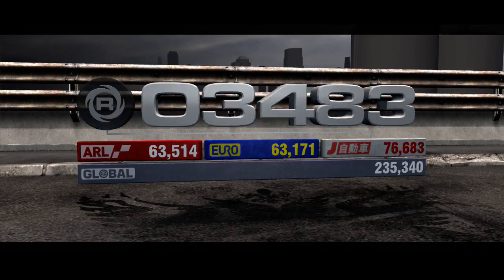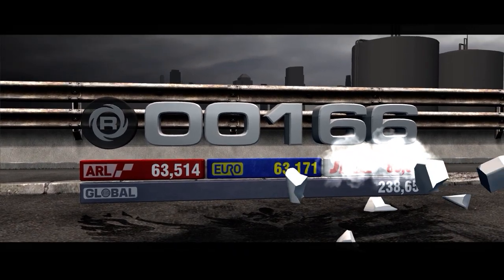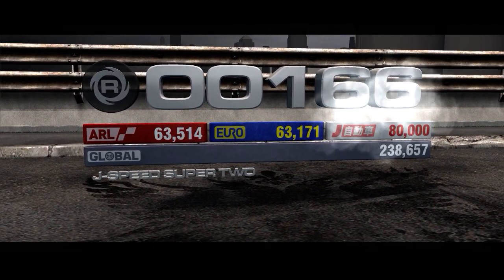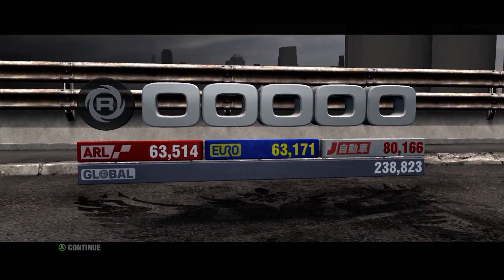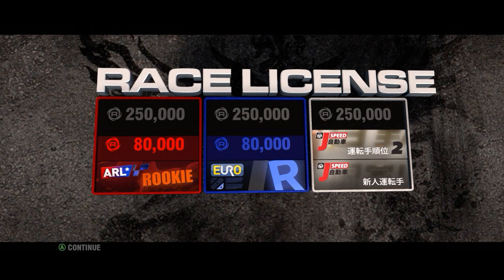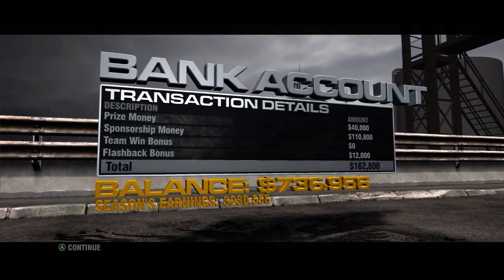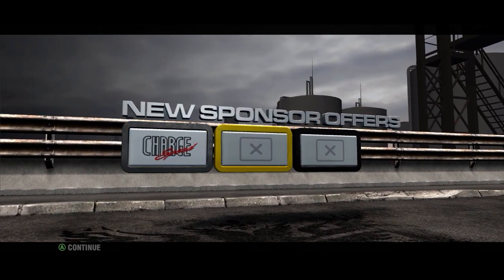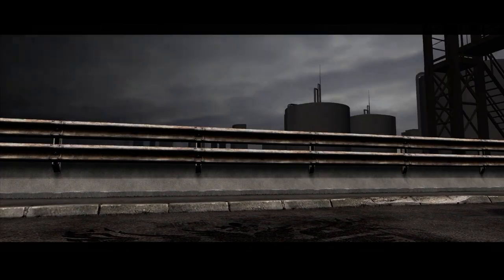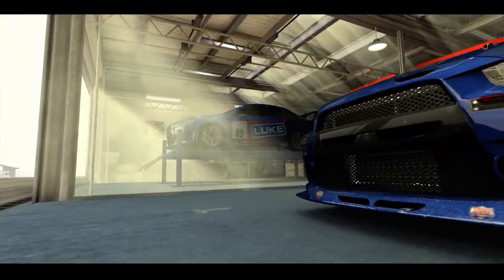Surprised I can't skip this. Because I've hit the 80,000 mark, it means I've got my second license in the Japanese area — J Speed — which means I can access a new tier of events. Our sponsors are ChargeSpeed, Wolf Race Wheels, and Jun. You're a seasoned pro now. The new garage fits two cars, so let's add another driver. Both of you will ride in each race, doubling our chances of winning the big bucks.